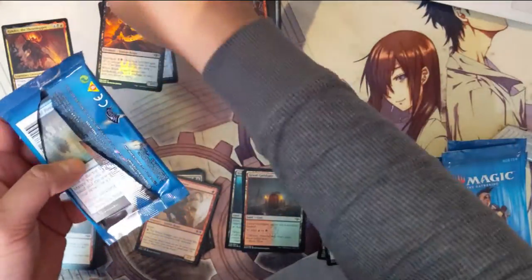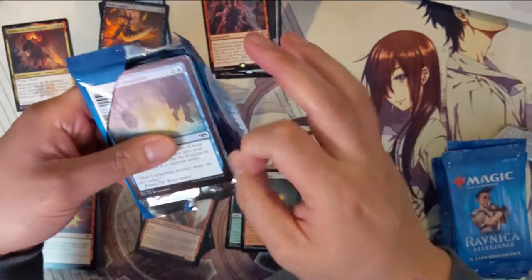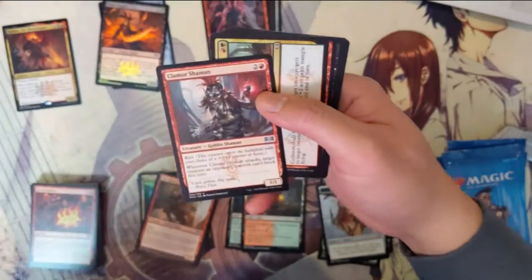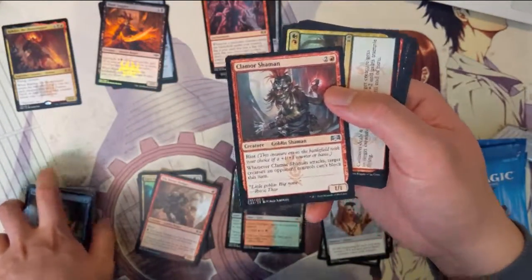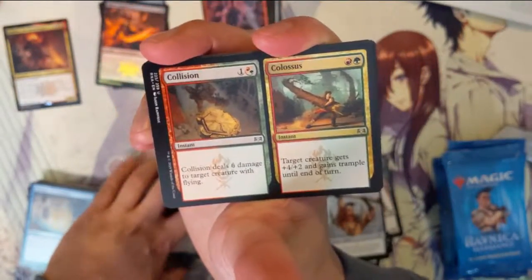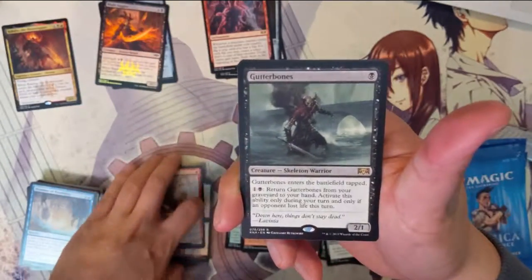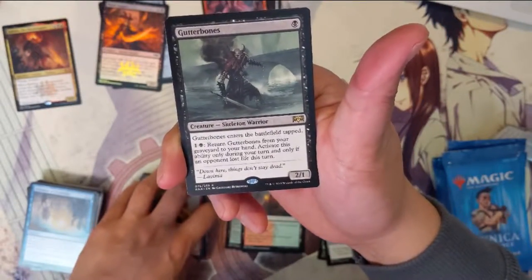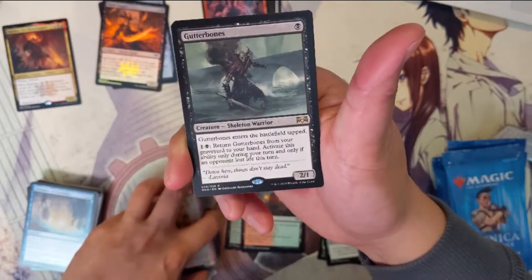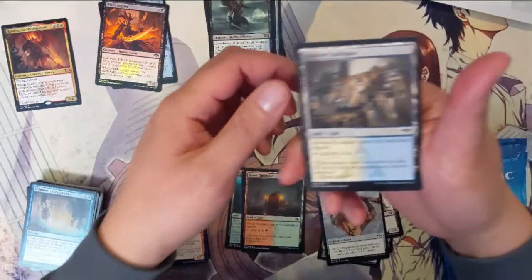Another card I'm really looking forward to is Prime Speaker — basically the creature Birthing Pod, which was a card I very much enjoyed in New Phyrexia. We got Clamor Shaman, Collision and Colossus, Street Dodger, and Gutter Bones — a one-drop that enters tapped. You can return Gutter Bones from your graveyard to your hand, but only during your turn and only if an opponent lost life this turn. That card sounds pretty good.